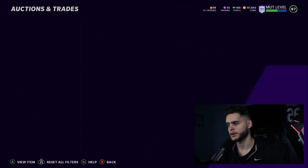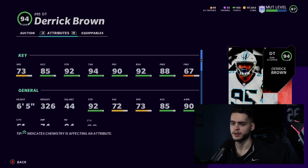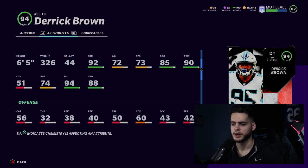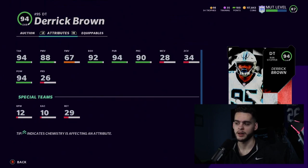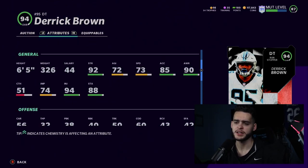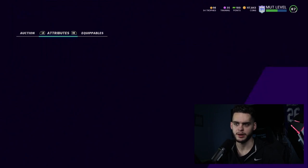Next we have Derrick Brown — first-round pick for the Carolina Panthers, defensive tackle. 73 speed, 85 acceleration, 92 strength, 94 tackle, 90 play recognition, 92 block shed, 88 power move. He'll get above 90 power move, above 90 block shed, above 90 tackle — a really well-rounded budget defensive tackle. 94 hit power, 93 impact blocking. That 250k price tag is not his actual price. These aren't going to be meta cards; they'll be theme team, budget squad, or no-money-spent builds — not meta simply because they're not the highest overalls.